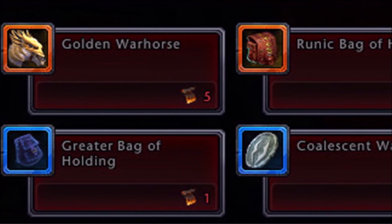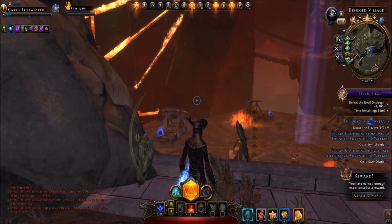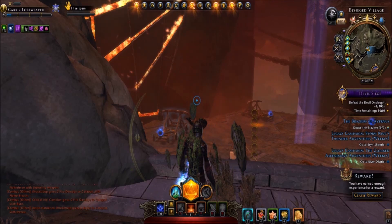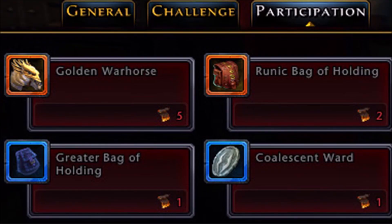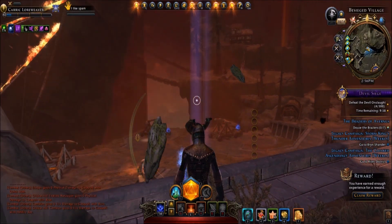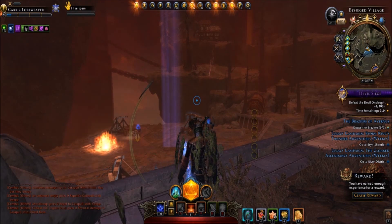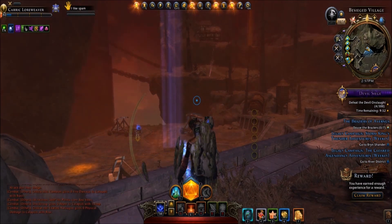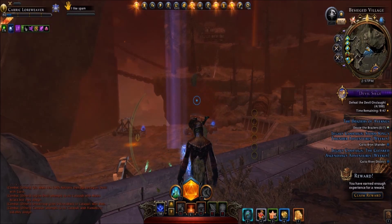Participating in Hell Pit at the minimum level will give you a token of achievement. These tokens can be spent to purchase some fairly valuable items, but they won't be available for the first 14 days since you need 14 successes to begin unlocking them. Only one token of achievement will be awarded during Hell Pit according to Cryptic, though that may change. Additional events throughout the year will each give one token of achievement for minimum participation.